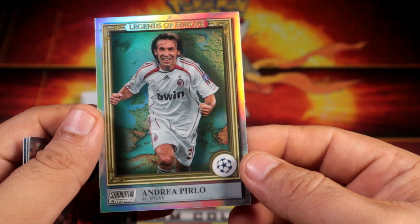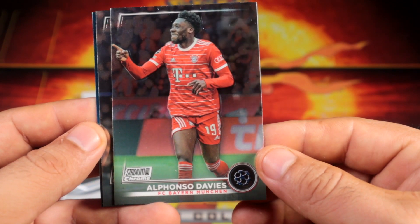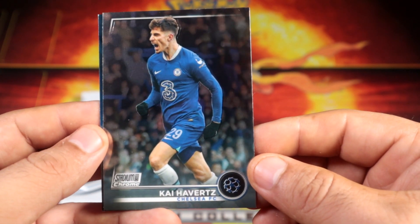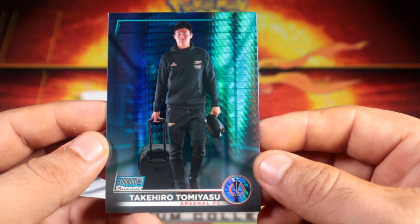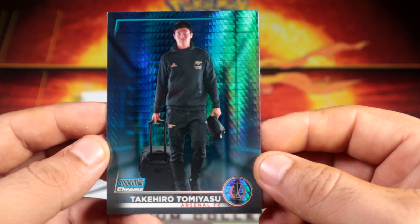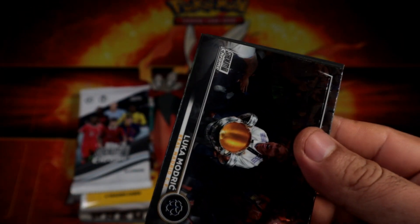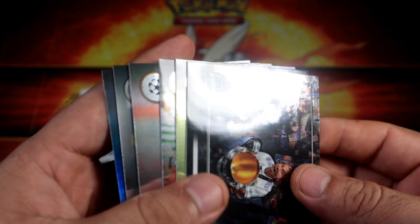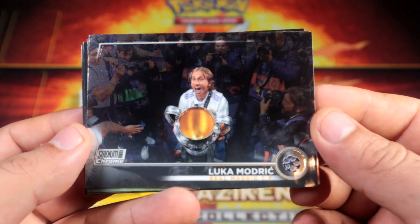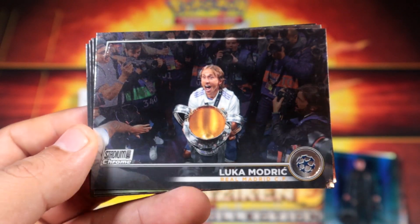Already pulling some nice cards — Davies, Harvards, and a blue prism of Tomijazu for Arsenal. I haven't even known this guy yet. This one feels heavy — I think it just has an extra card. And it's gonna be another blue prism — Modric! That's a nice shot. That's why Stadium Club is really good.